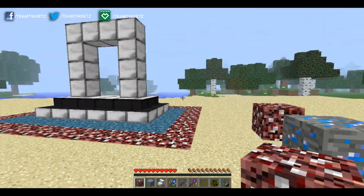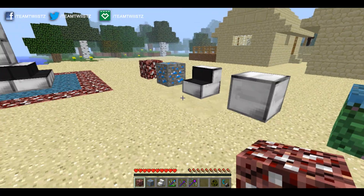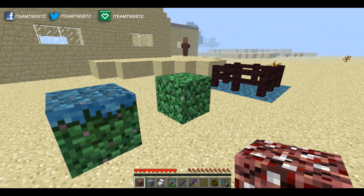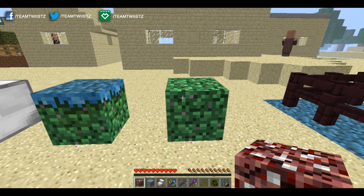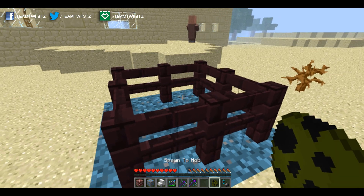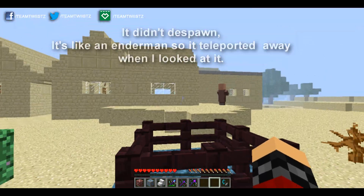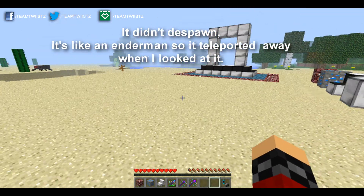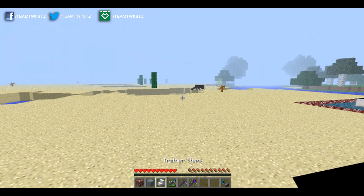We also have a new step block and a new actual block. To craft your portal, you just use the Trentian blocks in the shape of a normal Nether portal. Once you're in the teleportation dimension, you will find two new blocks: the grass block and the dirt block. You'll also have a new mob called the TP mob. I'm not sure why it spawns here, but once we get into the actual dimension I'll spawn one in to show you.